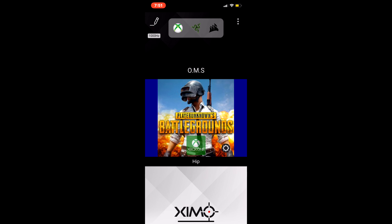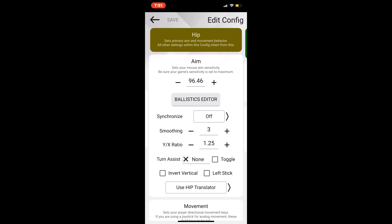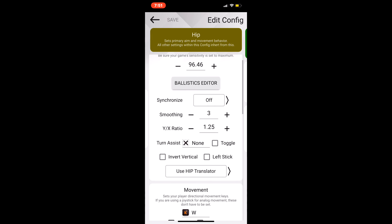So to start off, my mouse DPI is gonna be at 12,000. I am using 1000Hz, as you can see there. My sensitivity is 96.46. As you guys know from my Blackout videos, I like fast movement, but with PUBG it's been different — slower movement equals better precision. Synchronization is gonna be off, smoothing at 3, and the YX ratio at 1.25.